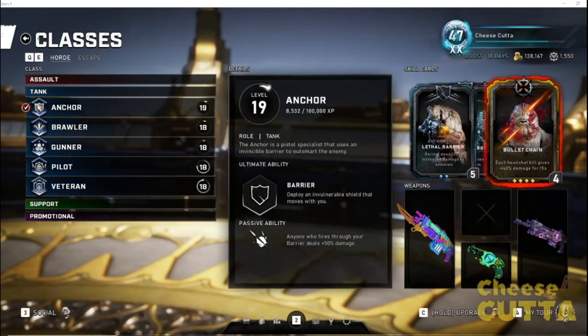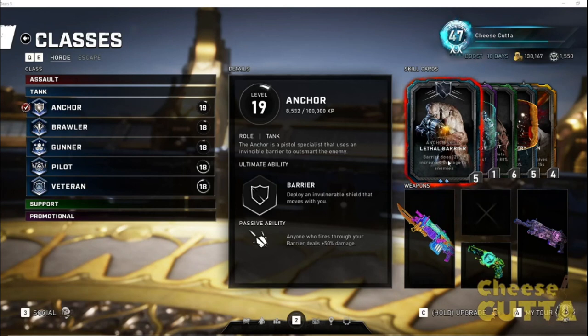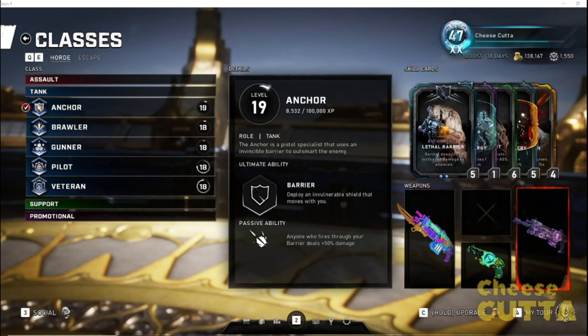He starts with a Retro and a Markza, plus the Bull-Tok. The Markza works really well with Bullet Chain too — each headshot kill gives the bonus damage, and combined with the Critical Damage perk and the overall Damage perk, you'll be doing a lot of DPS. Mac/Anchor is a very underrated character in terms of support and DPS. He's overlooked because most people want to burn through enemies and speed run matches, but Anchor is a very reliable class. This is the build I recommend — if you have any comments or questions, reach out on Twitter or comment below. I'm having a blast playing horde in Op 5, and look out for more videos soon!